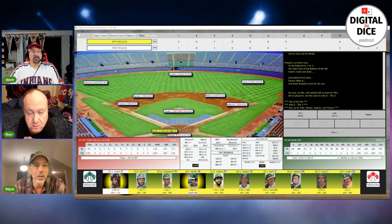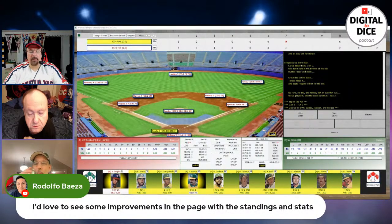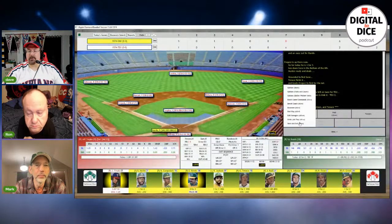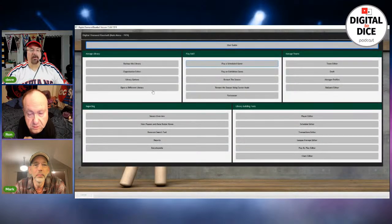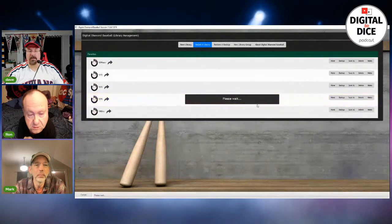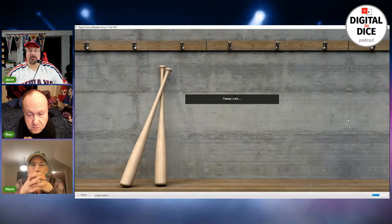A viewer, Rodolfo, says he'd like to see some improvements in the standings and stats page. Let's take a look at the season overview screen right now in the 1979 replay. Here's the overview — it's got the standings and if you scroll down it has batting leaders for the American League, then National League batting leaders, and then pitching leaders.